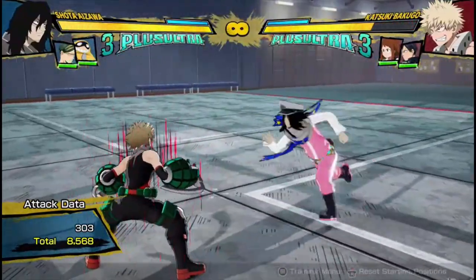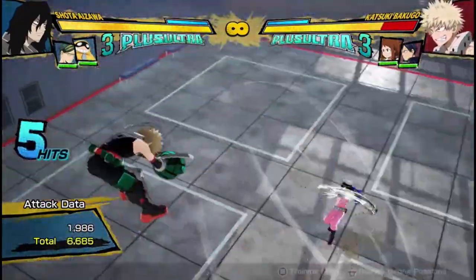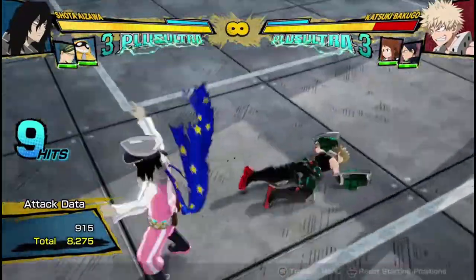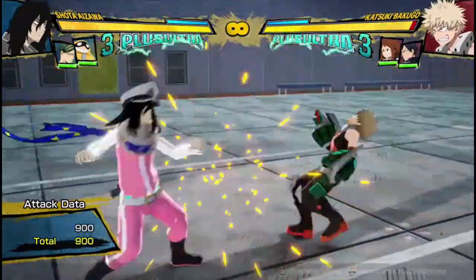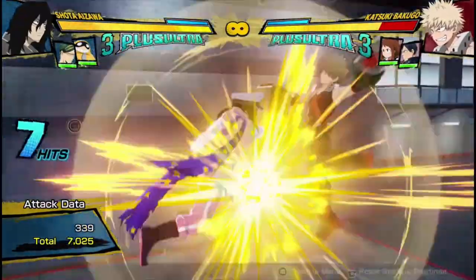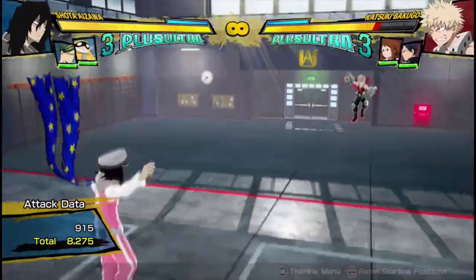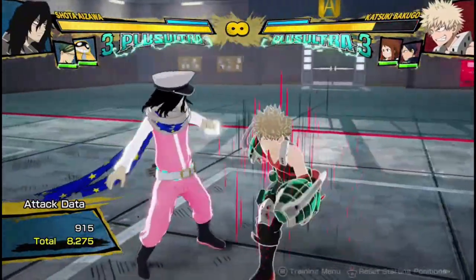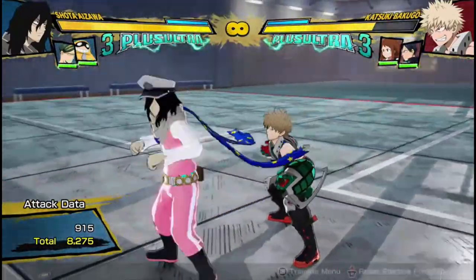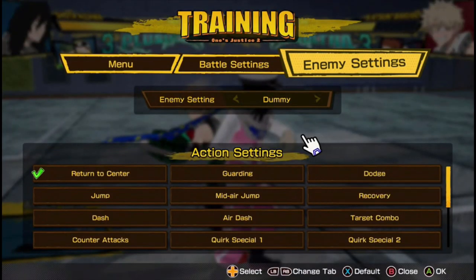You can actually extend it a bit more — you can do a bit more damage by doing the full string in the air. For Aizawa, the wall is the absolute enemy, as you can see when combos get disrupted by the wall geometry.